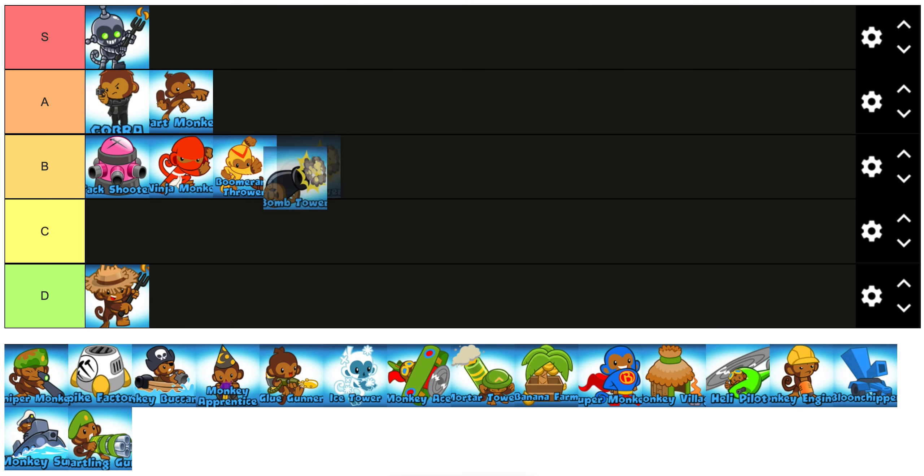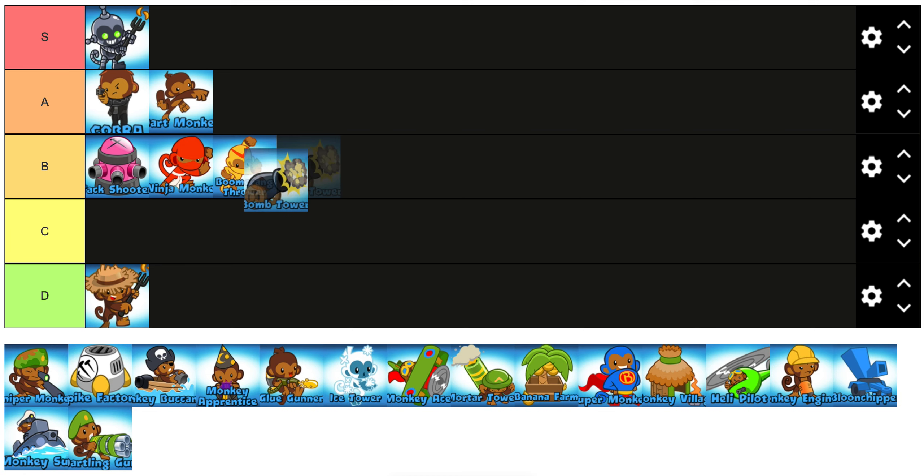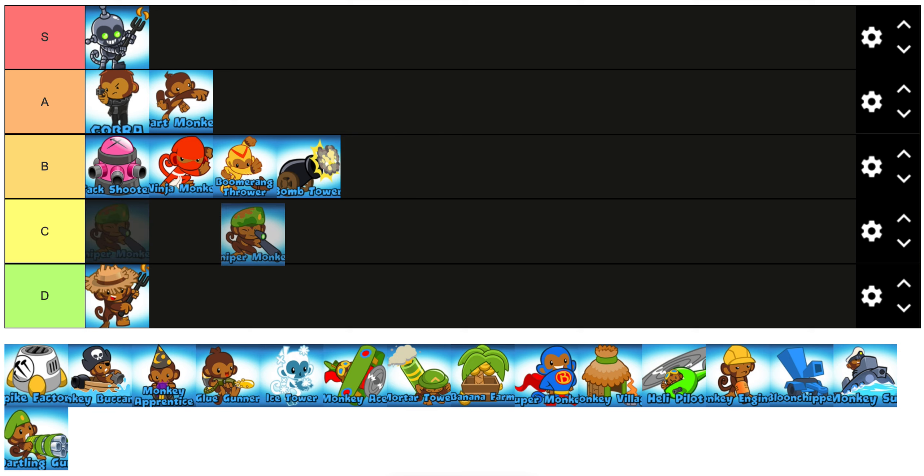Bomb Tower — I'm going to put it in B tier. The Cluster Cannon and the Moab Mauler are both pretty good, but it's mostly a support tower so it's not game-breaking or anything, so yeah, B tier.